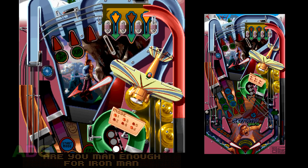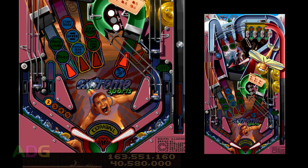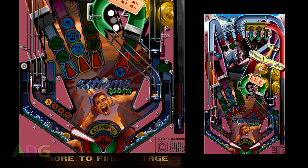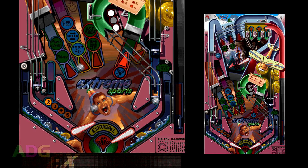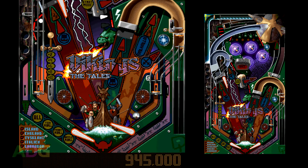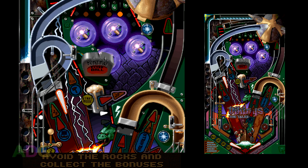Next up is Extreme Sports, which is definitely the odd one out in terms of layout and is probably the weakest playing table in the Illusions pack, but that still puts it miles ahead of most of the tables in the entirety of the Pinball Gold Pack as a whole. It's also surprisingly hard to hit that left ramp shot near the top of the playfield. The last table in the entire Pinball Gold Pack is probably one of the best ones too — The Vikings. This one has a very unique layout which actually makes sense in terms of how it plays and flows, the upper flipper has three shots it can make, and there's a good variety of modes.